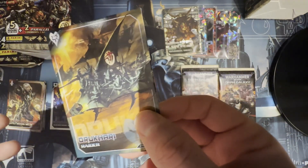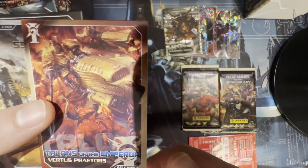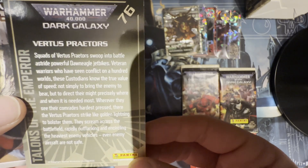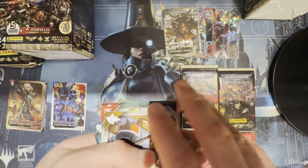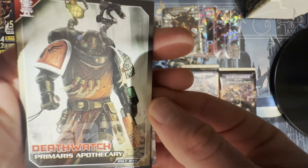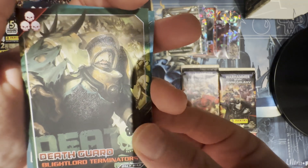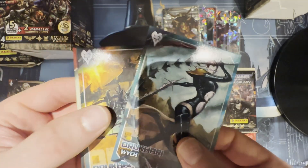Drukhari Raider. Talons of the Emperor Vertus Praetors — these are some of Henry Cavill's boys; he's apparently very much into the Custodes. Cool, I like the artwork. Space Wolves Grey Hunters Intercessors. Deathwatch Primaris Apothecary — nice pose. Serberys stuff. Death Guard Blight Lord Terminators. Drukhari Witch — I know I have one of these cards already but always nice.